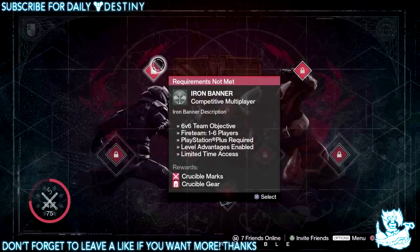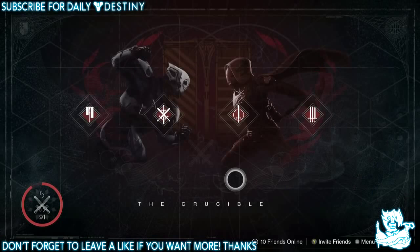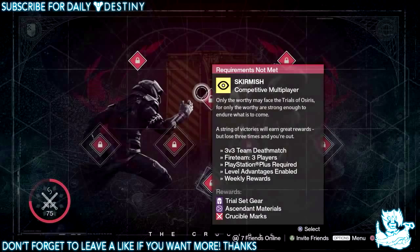Moving on to the Crucible, we have the Iron Banner which we can't select at this present time, but we already know about that. We also have something called Skirmish — competitive multiplayer. I'm guessing this is what the leaked sheet we saw a few weeks back was about — I think it involved Mercury and earning tokens, where if you lose three times you get kicked and have to start over, or something like that.